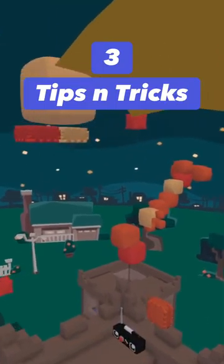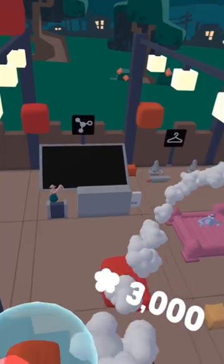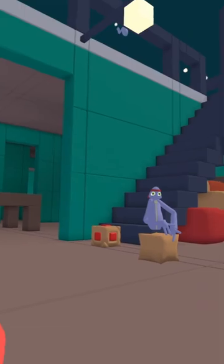Here are three tips and tricks if you're the tagger in our free Quest 2 game, Yeeps. Number one, use the Yeeps detection block. This block sounds off an alarm when Yeeps run past it.